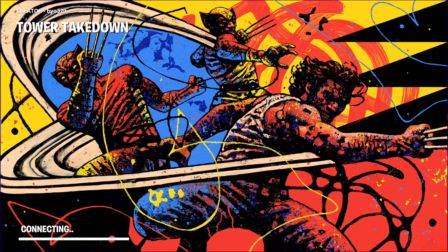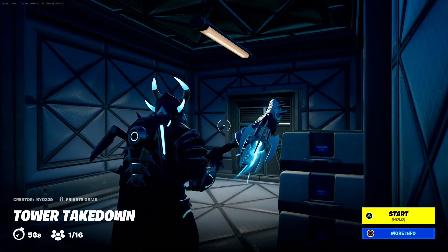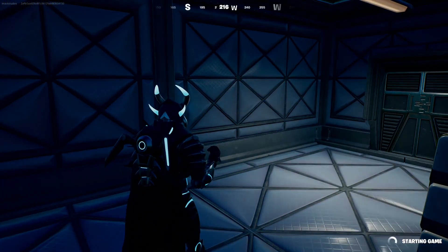You do not want to miss this, so make sure you keep watching. When you get in the map, it's going to spawn you in this room right here. All you guys need to do is hold the start button, and that is going to start the map straight away. It's just going to go to the black screen for like five seconds, and it's loading in all the free skins right now.